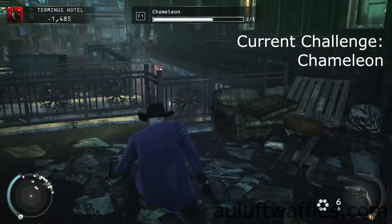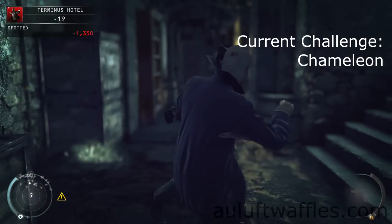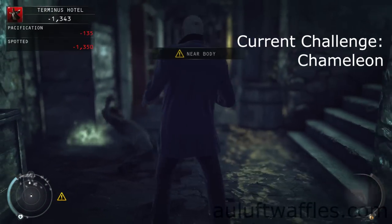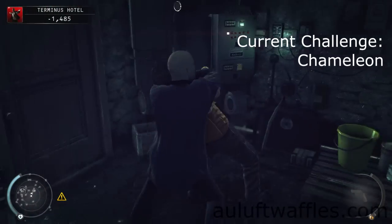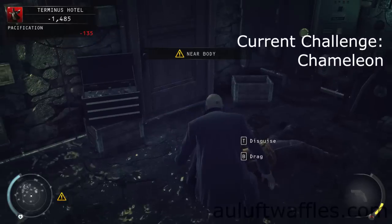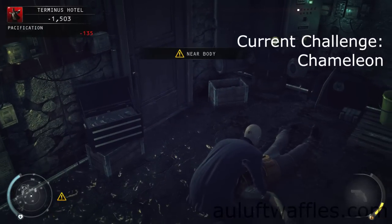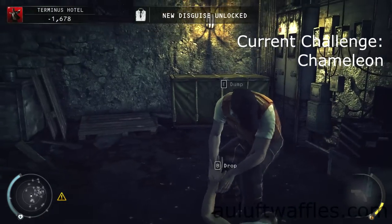There are only three disguises in this area. The last disguise is the electrician's disguise. I decided to take out the guard down here, then subdue the electrician. You can also wait for the guard not to be near — it doesn't matter either way. You can also take out the electrician if you don't mind losing a little bit of score.